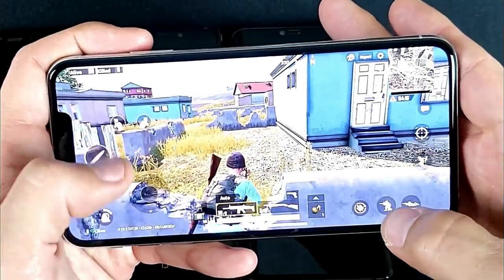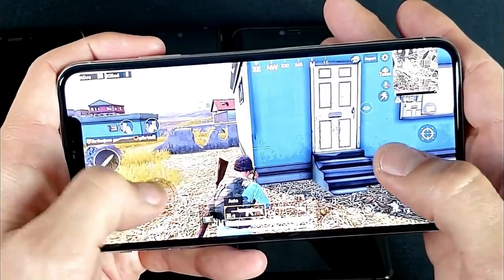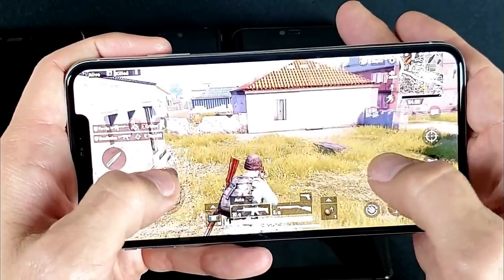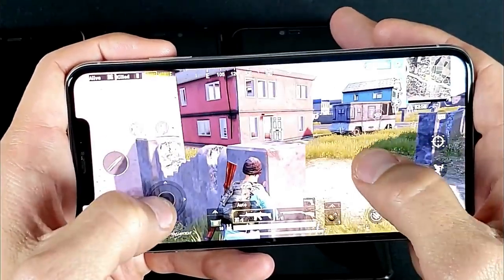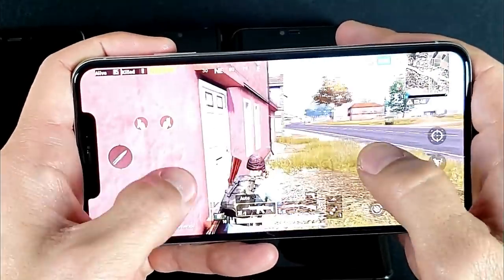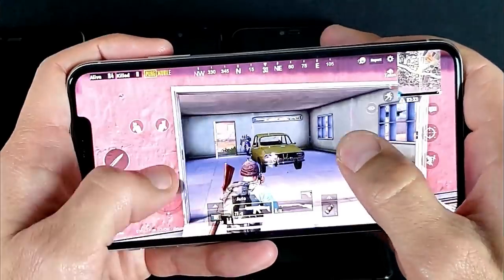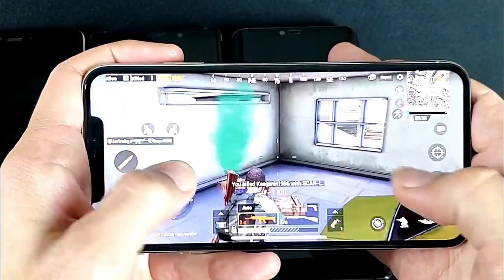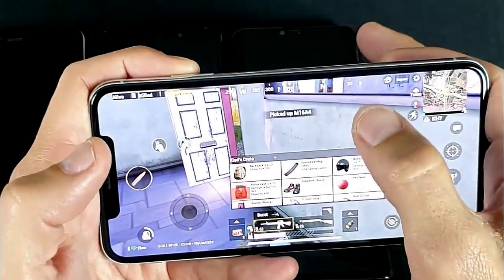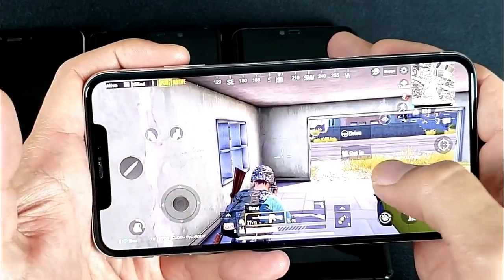Rather than having to push the trigger button and being unable to move, with 3D Touch you can do both simultaneously. Let me give you another example — say a guy is right here in front of me, I just press and I can aim while still moving. With the regular trigger setup you can't swing left and right while shooting.